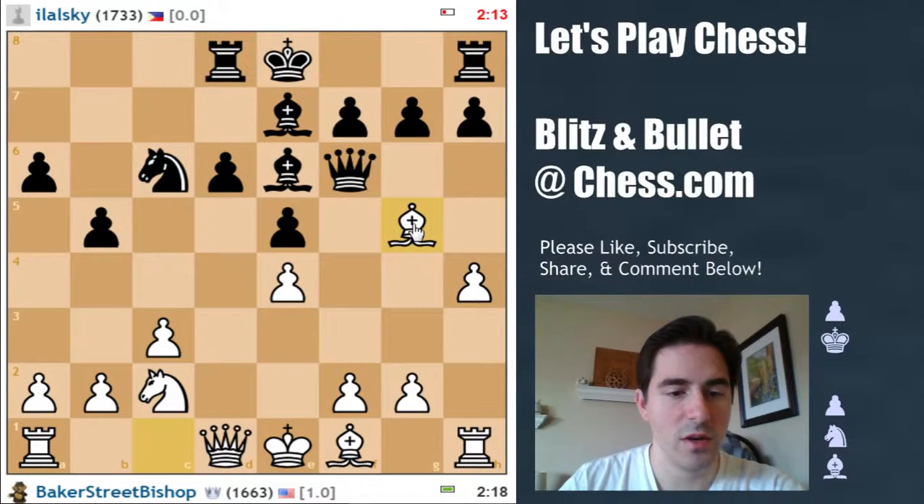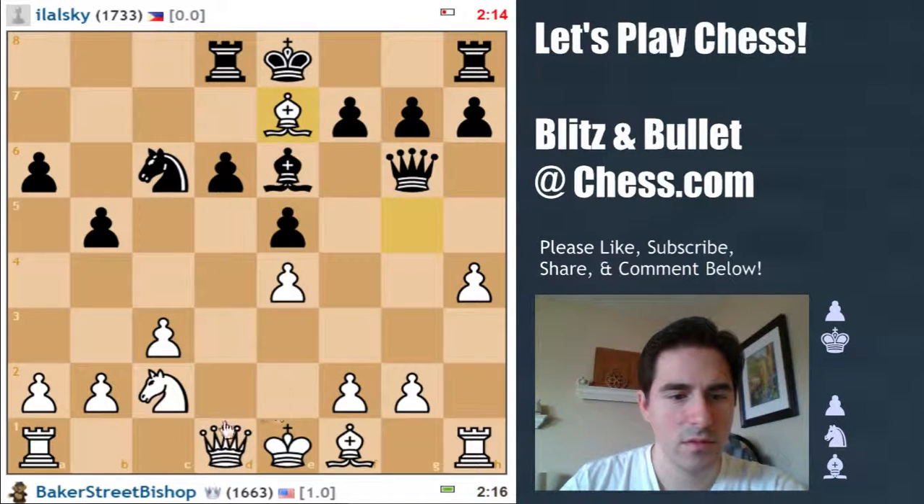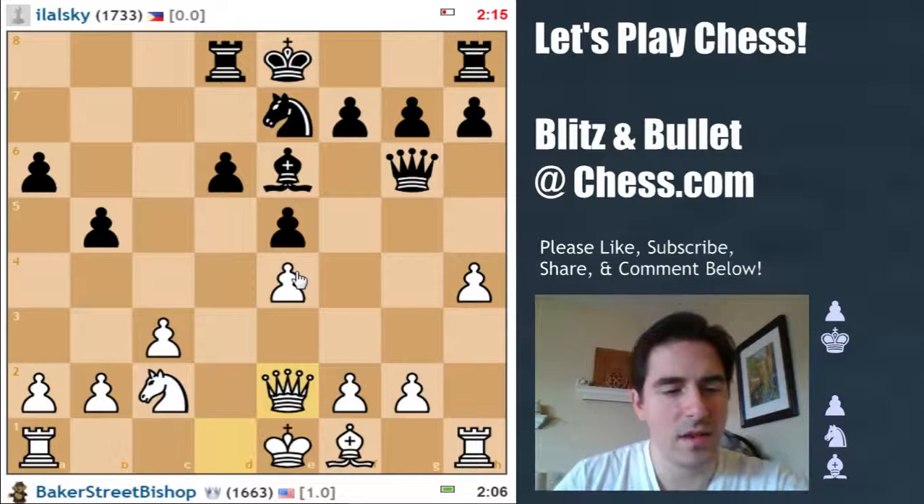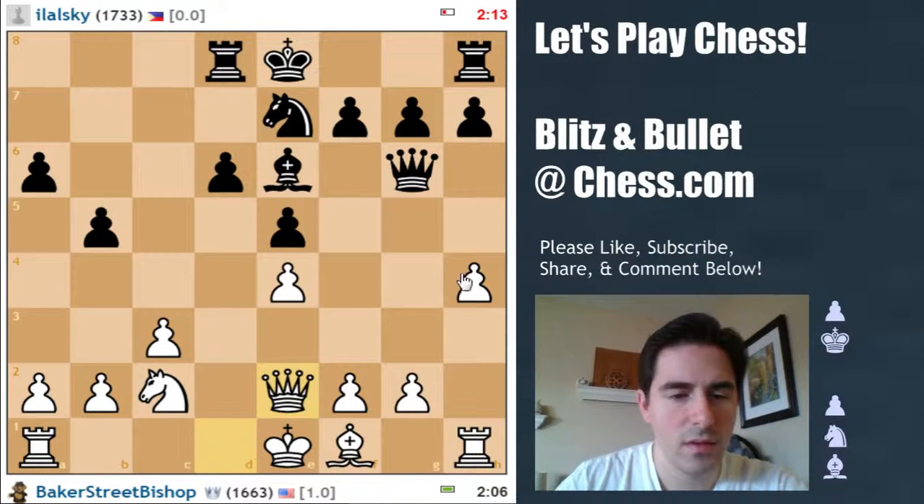Looks like it could be a good idea. I'll take and play Qd2. Then he has d5, doesn't he? He's hitting this as well. Let's play Qd2.